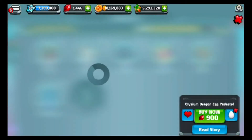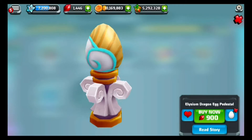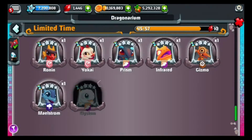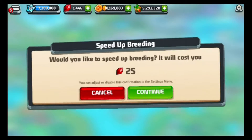Here is the egg, guys — it resembles the egg in DragonVale, pretty cool. I really like the design; they did a really good job with the 3D model. Now we're going to start hatching this little guy over here.